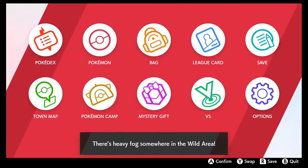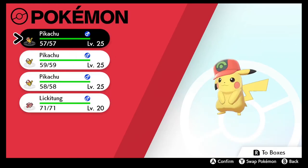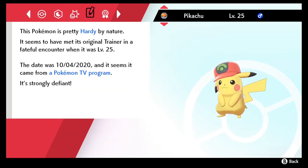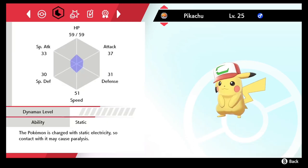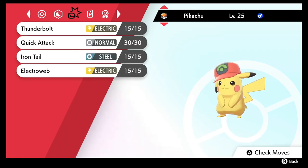We're gonna check out our little guy. Let's see if he has the same stats as the others. Same — everybody's Hardy nature, Iron Tail. Okay, they all have the same moves it seems. Definitely not the same IVs though. This is our Hoenn cap Pikachu — Thunderbolt, Quick Attack, Iron Tail, Electro Web. Freaking adorable.